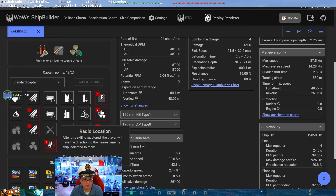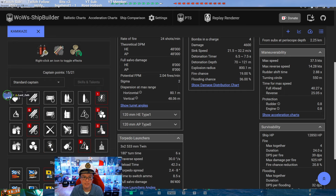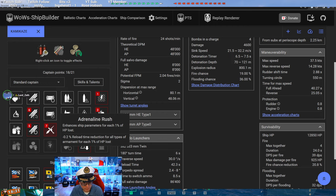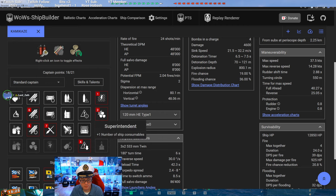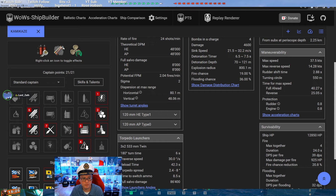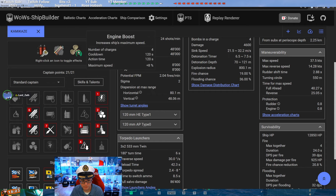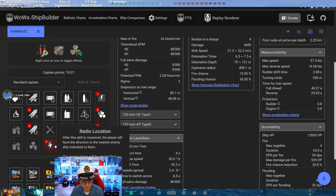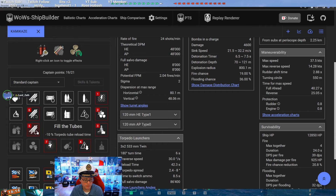Caveat: the person you have radio-located gets a warning that someone has them located. A battleship you're hunting may panic and turn away. There are positives and negatives to Radio Location. If you take Adrenaline Rush, the recommended last choice would be Superintendent — an extra smoke and extra engine boost makes a lot of sense. If you prefer Radio Location utility, you might drop Fill the Tubes, though I'd keep it on the Kamikaze.